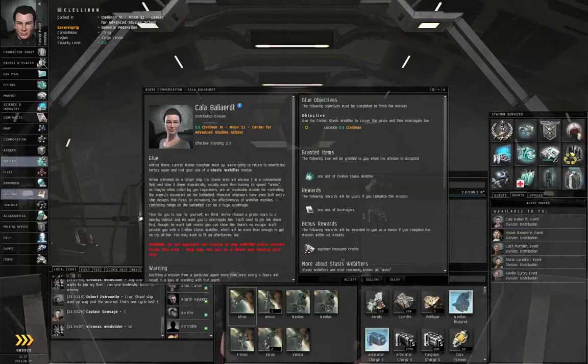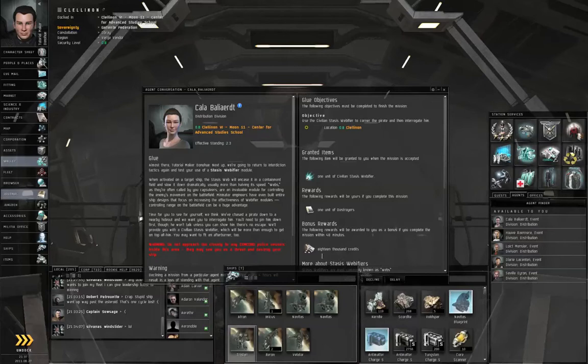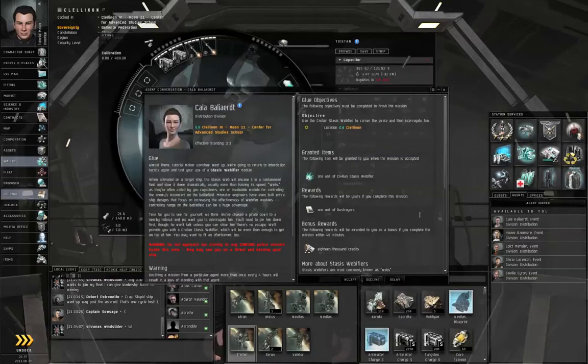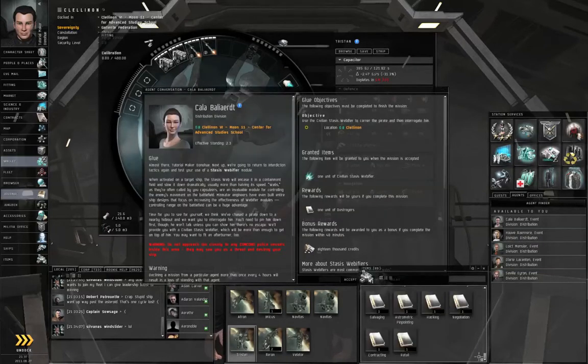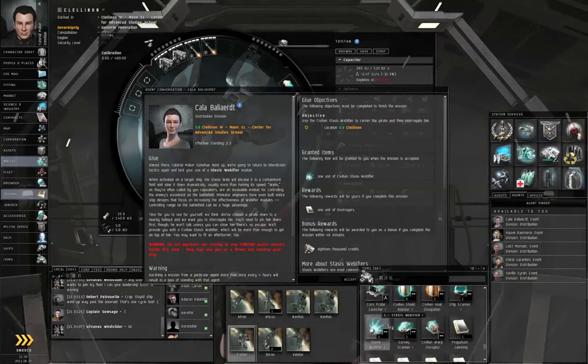She wants us to use a stasis web on a pirate. You don't have to shoot the pirate — as a matter of fact, I don't think that would be a good idea. She is going to give you a unit of civilian stasis web. At this point, you should already have the propulsion jamming skill.